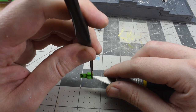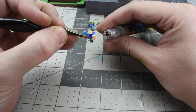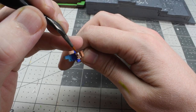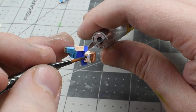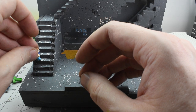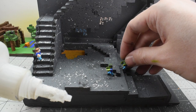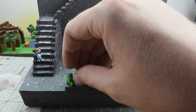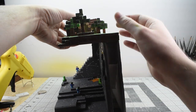You will see that I had to use the end of the X-Acto blade to hold them while I painted them — they were so small. Now just glue on the top and we can call this one done.